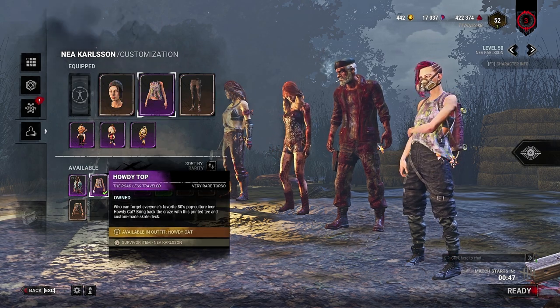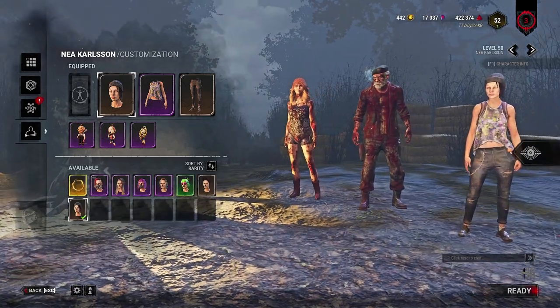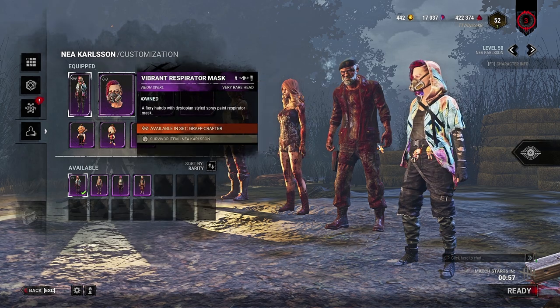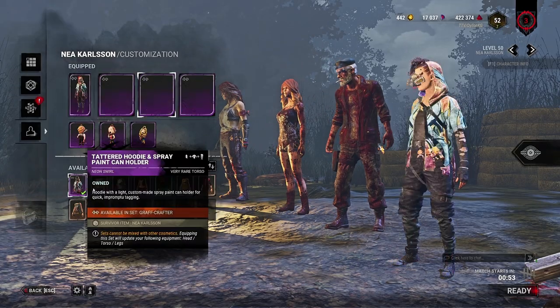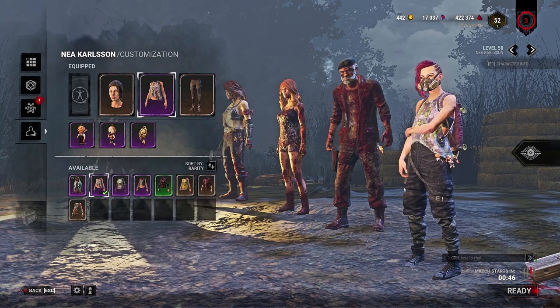What you'll need to do is generally select whatever set that you would like to swap items. A good example is this Nia set here. For me, I like the head, so I want to keep the headpiece while wearing a different sweater or shirt. What I'll do is get the set equipped, go to the shirt, and start rapidly clicking between three different pieces: between the set, a different piece, and then a third piece.